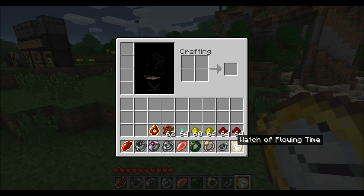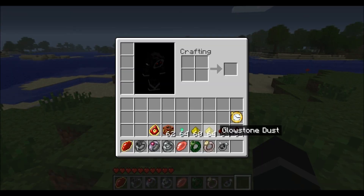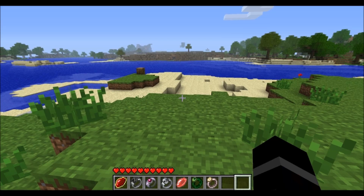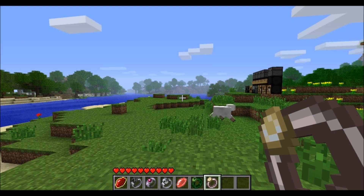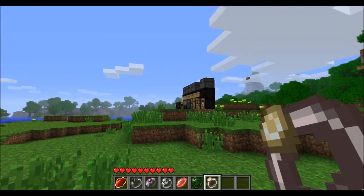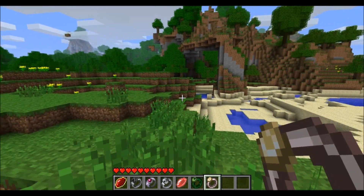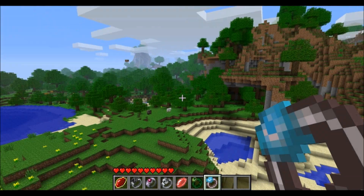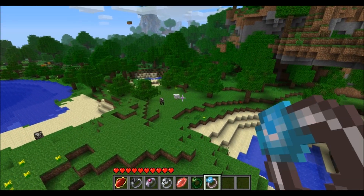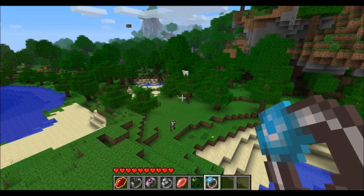Next we have our Gem of Internal Density — it saves a bunch of stuff in your inventory and combines it all together to make your inventory smaller. We have our Swift Wolf Rendering Gale. If you left-click, you can shoot a little wind at a monster and it will send them flying off. If you press G while holding it, you can fly, and it consumes redstone dust.